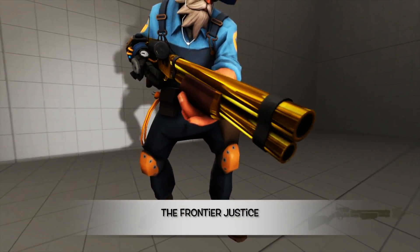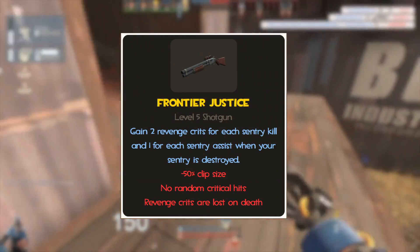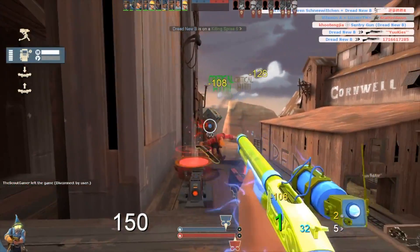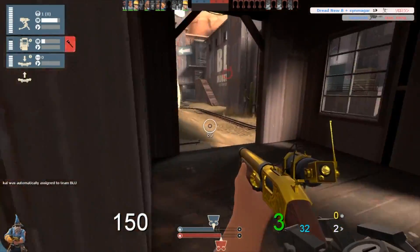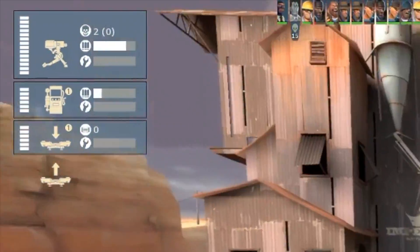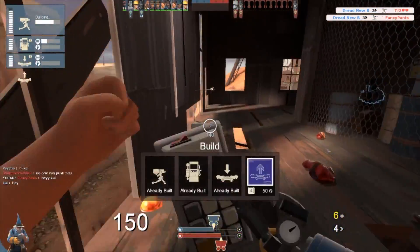The Frontier Justice works with my sentry gun to give me what are called revenge crits. I receive two revenge crits for every one kill my sentry gun made, and one revenge crit for every assist. I can see how many revenge crits my sentry gun has accumulated in my HUD — short for heads-up display or status bar — which is shown here. But I will not receive these revenge crits until the destruction of my sentry gun,